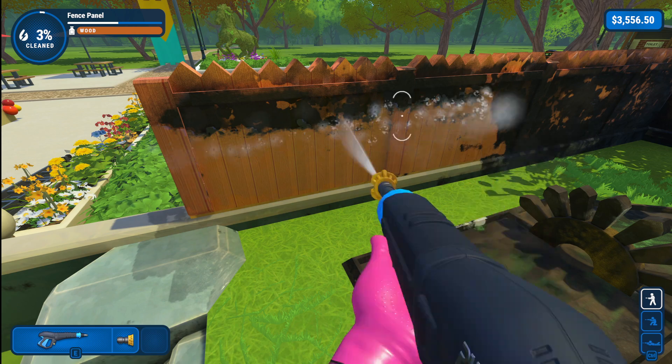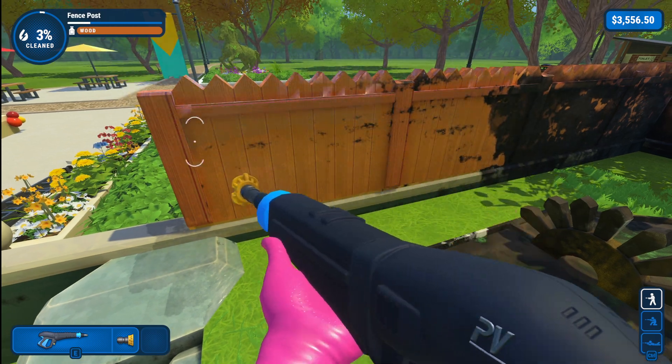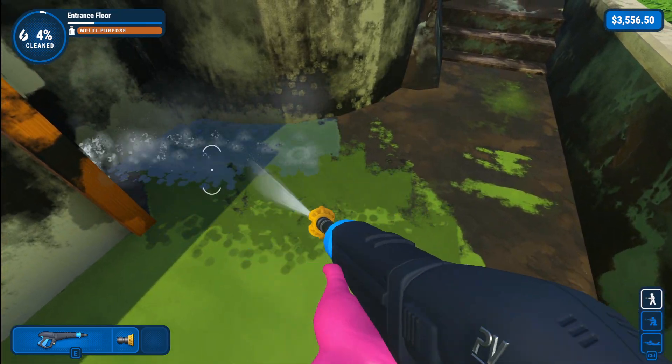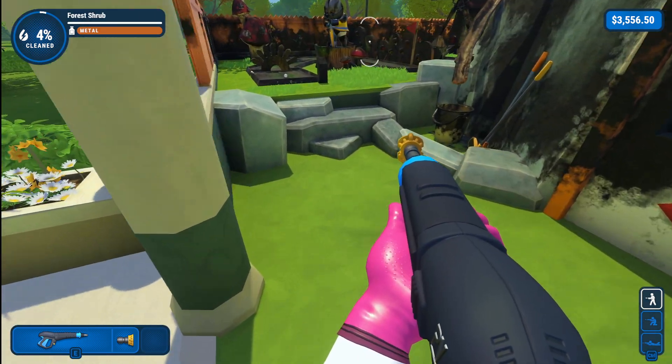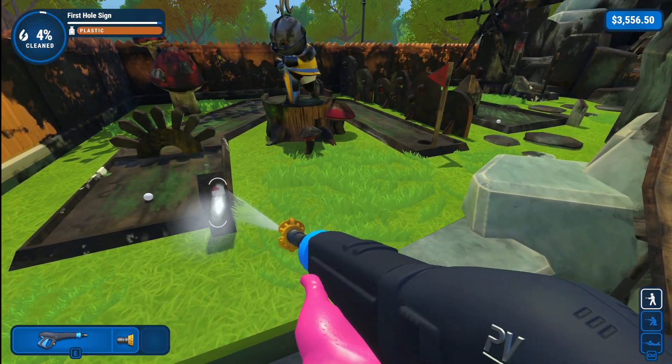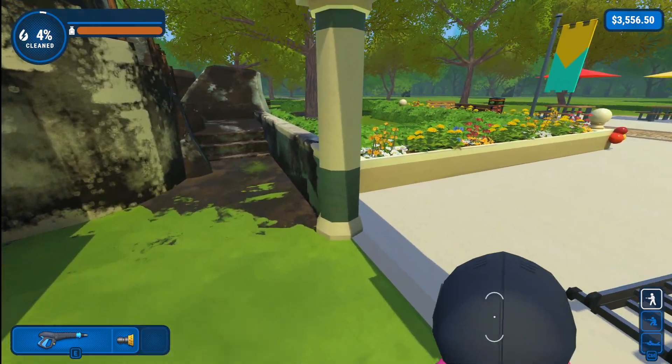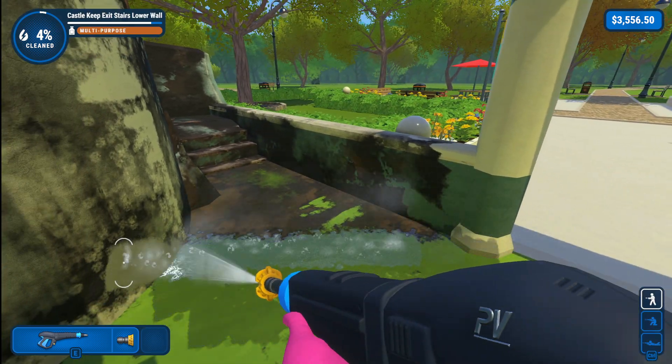I tend to be very methodical — I would start and clean off all of this, go around and work my way around. This is a mini golf course, so you start at hole number one. There are nine holes all the way up here — I can show you that sort of stuff.